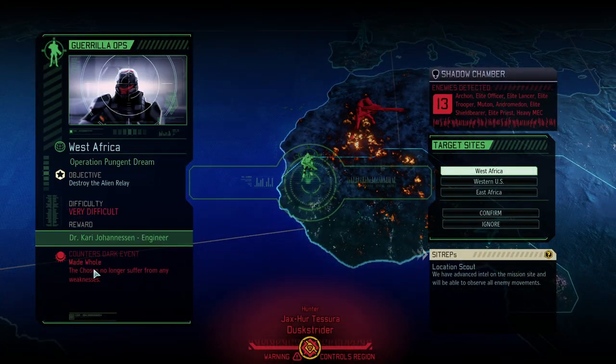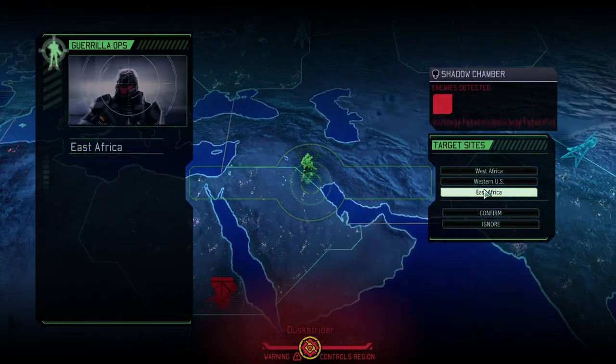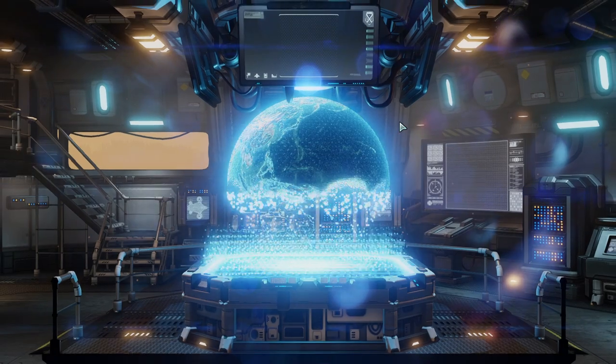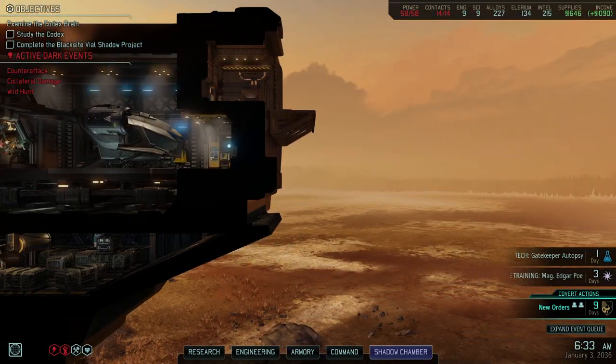We've got a new target mission — Make Hole — which is something we should probably counter. Some of our swords deal fire damage, and ice is used from the serpent suit, so we want to counter that. The enemy composition is Andromedon, shield bearer, general trooper, mutant — not sure why that's considered difficult, looks relatively light. Maybe the berserker queen is there, but that would make it very difficult. Seems about right — comparably easy, so we're going to do that mission. That brings us to the end of today's episode — if you like the content feel free to leave a comment and like, and subscribe if you haven't. Thanks and have a great one, bye bye!